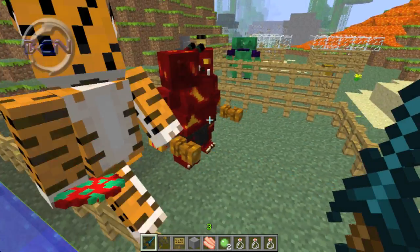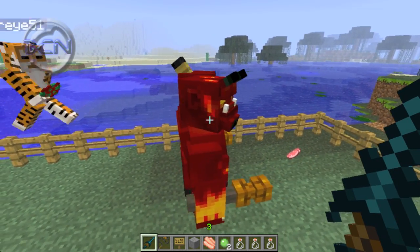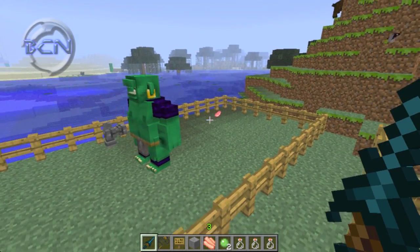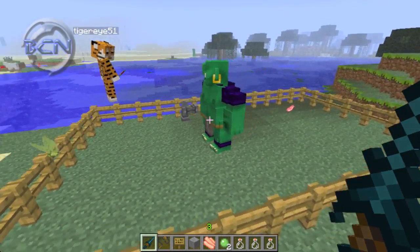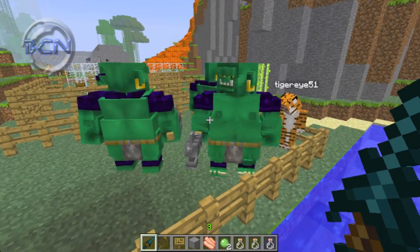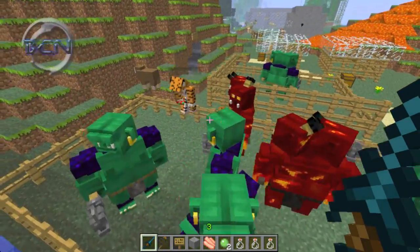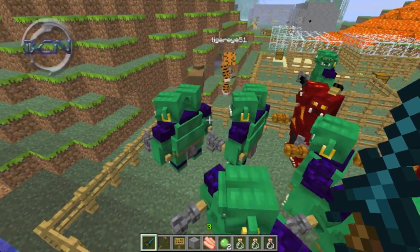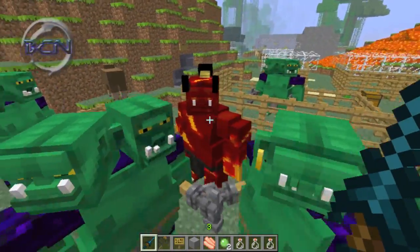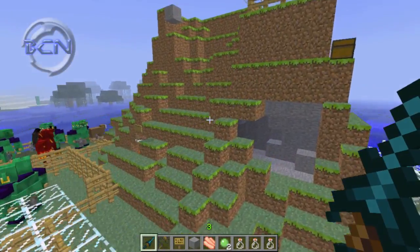This fire ogre also has two heads - one with a short ponytail and one with horns, so there are different variations. Some have one head, some have two. The fire ogres seem to despawn in this area, possibly because we're not on hard difficulty or the wrong biome. The one-headed fire ogres have really long ponytails.